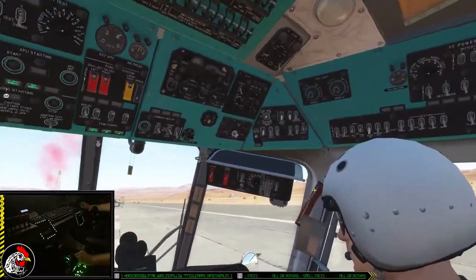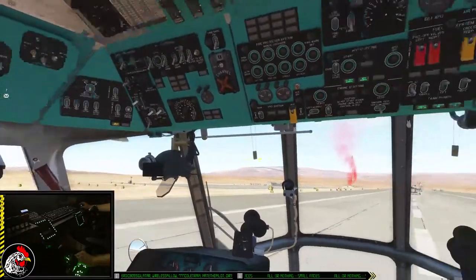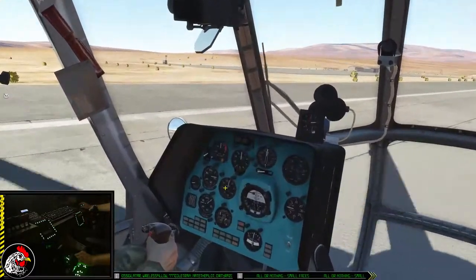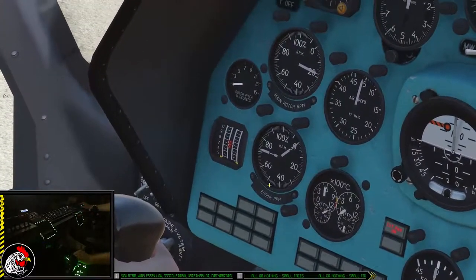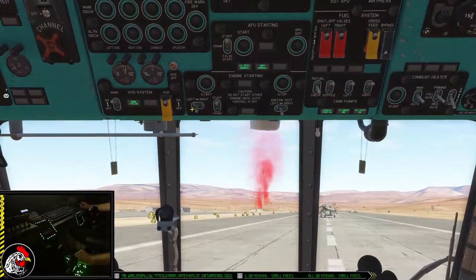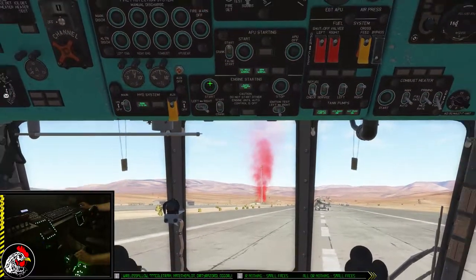I'm on battery power right now — you're not supposed to turn on all your avionics and stuff, but I'll go ahead and do that while the right engine is spooling up. My engine RPM is up high enough, the light should be extinguished — flip this back over to the right side and I'll start my right engine.